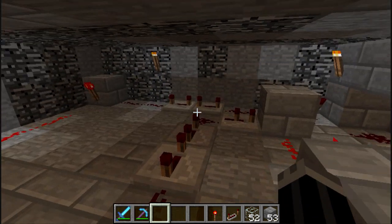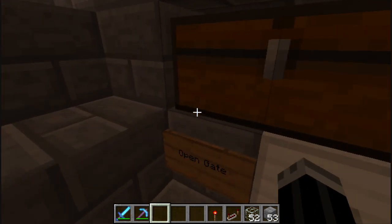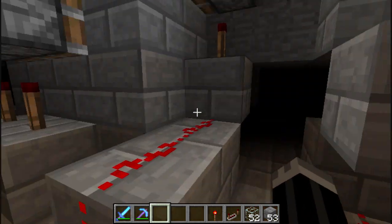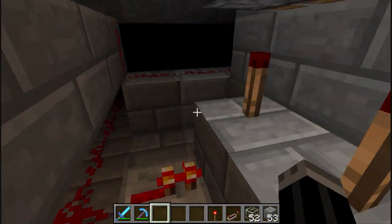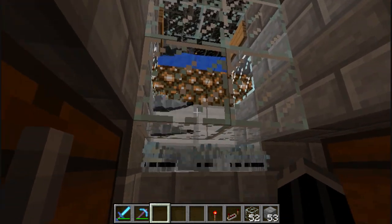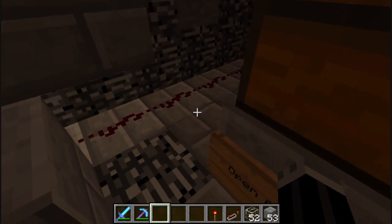There is actually a delay on this, because this button also goes over there and around through the other side. It hits this SR latch, and these are the gate. This gate has to close first because any mobs that are just falling need time to hit the ground, otherwise they won't suffocate. That's why the crushers are delayed slightly - so the gate has a chance to shut completely.